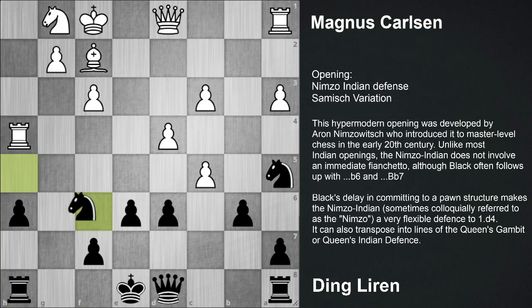After Rook takes h4, Knight f6, c4 was played. And this was the mistake from Magnus's hand. It was better to go for Queen e2, hitting this knight - that was better.